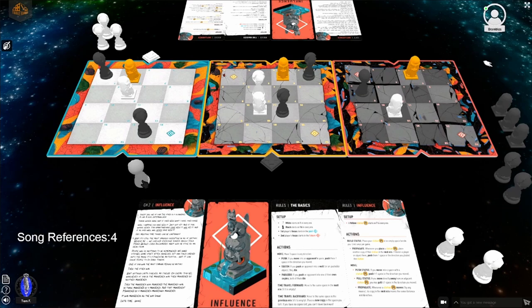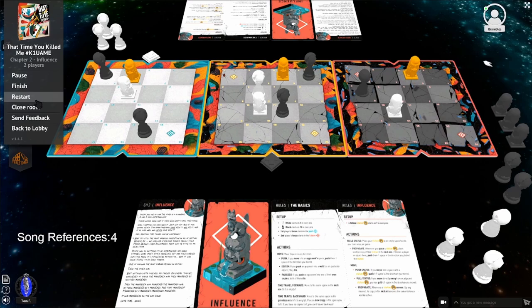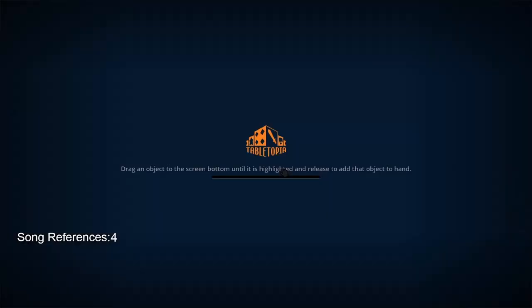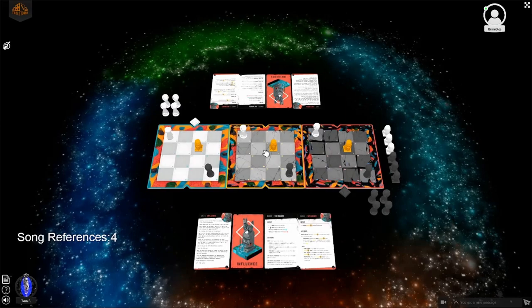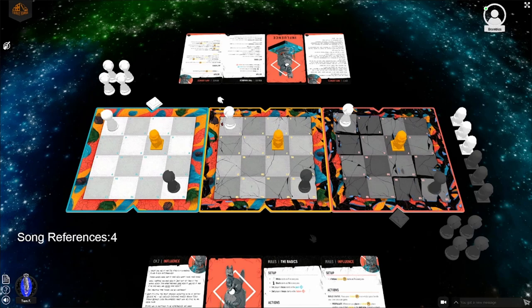Tom wins the first game! Lucas didn't see it coming. Good game. They decide to do a best of two, same as last time. Since Lucas lost, he goes first. Tom compliments himself: 'That was smooth.' They restart the second game.